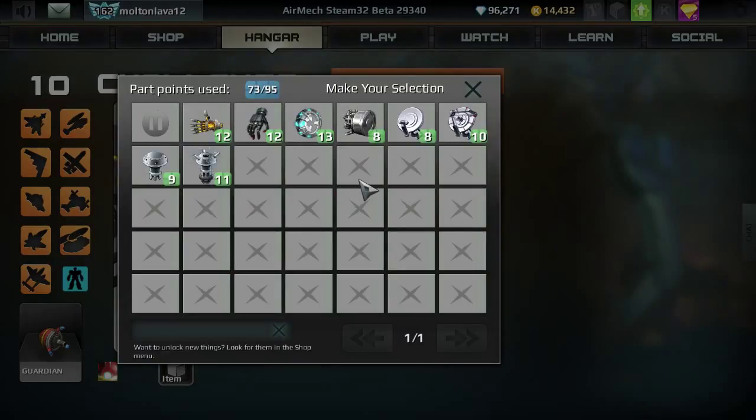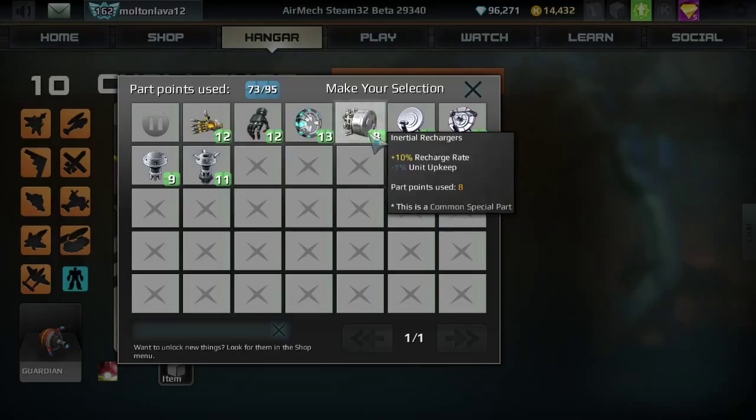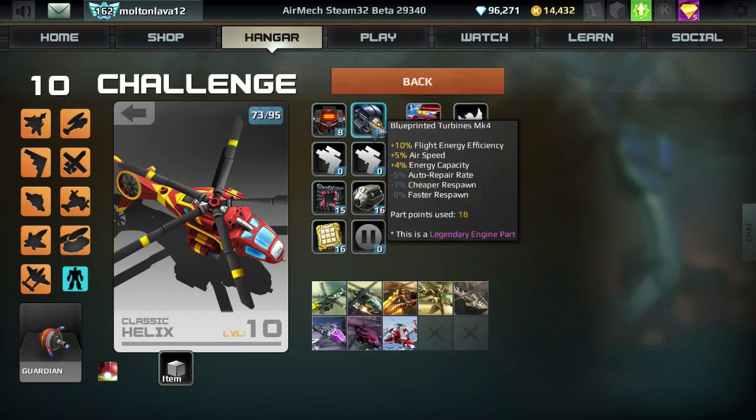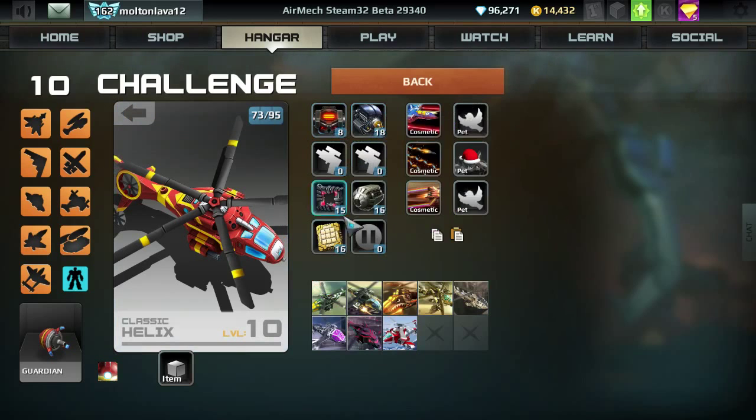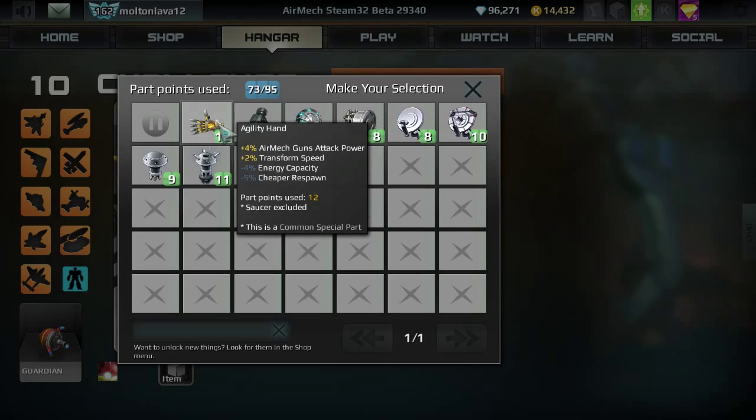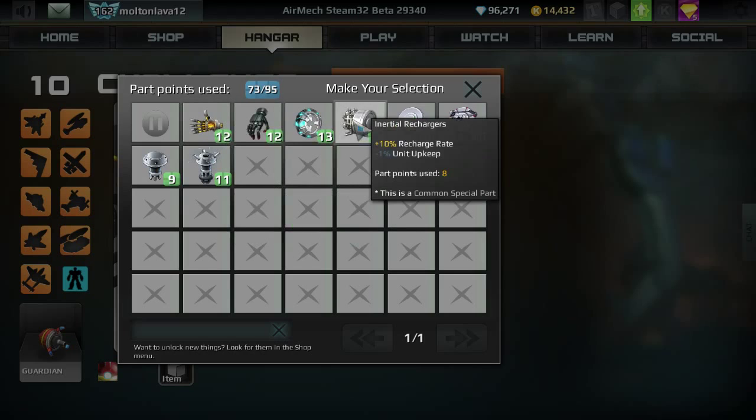I'm usually conflicted with the last special part. Since I'm going for a recharge carry mech, the Inertial Rechargers would help — they give an extra plus 10% recharge rate for a negative of just minus 1% unit upkeep, which does practically nothing. The Armored Hand also does some good things: plus 5% auto repair rate that makes up for what the Blueprinted Turbines take away, plus some extra damage resistance. The Agility Hand gives extra guns attack power, but since I'm not going for an attack mech, I'm going to use the Inertial Rechargers.